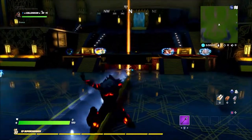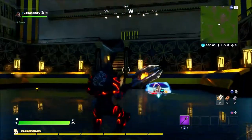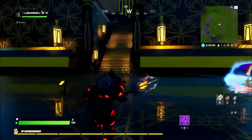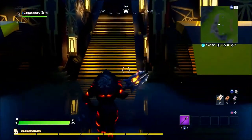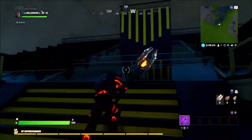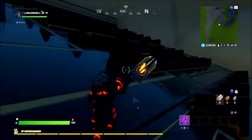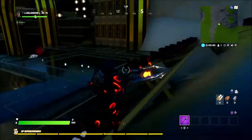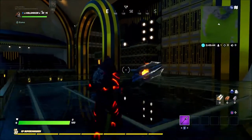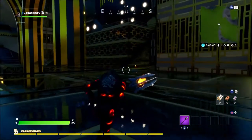Welcome back to another Fortnite Creative Hub tutorial. Today I'm going to be showing you this new amazing-looking fashion show hub made by Alosh — go and check him out, you can find him throughout the hub. I'll be showing you the secret areas within this hub as well as showing you around it a little bit. It's pretty cool, there's a lot of space to run around and look at everything. I found two secrets.